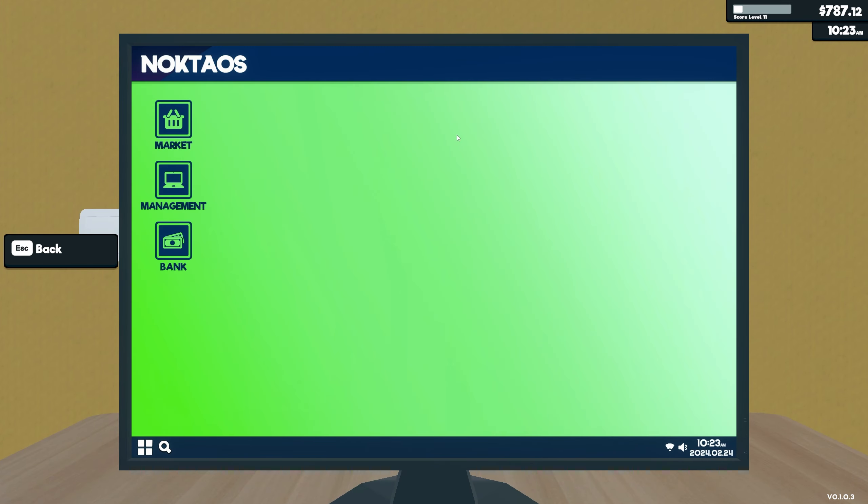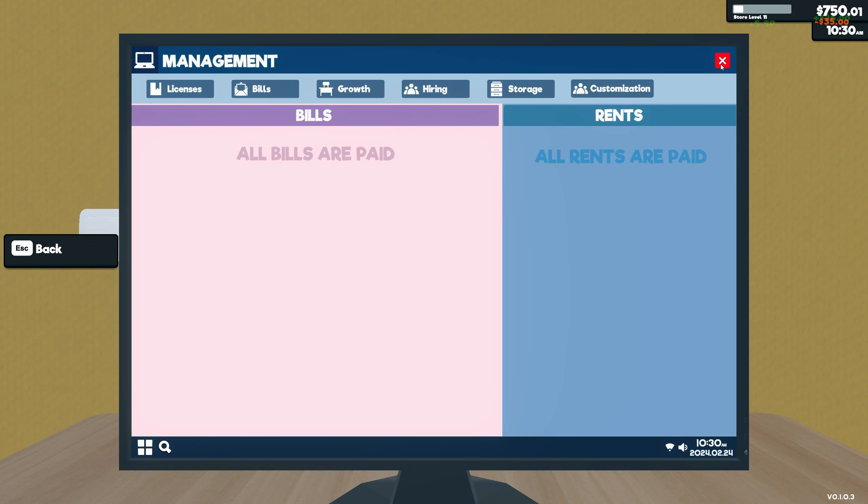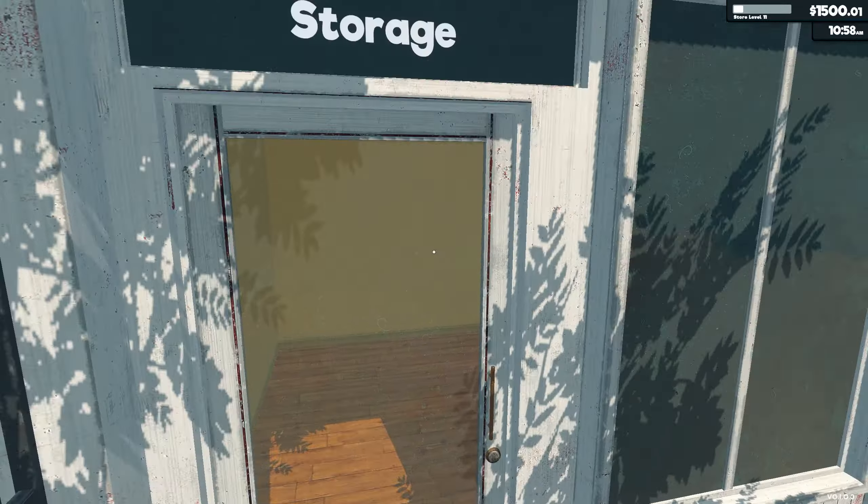What's going on guys, welcome back to another episode of Supermarket Simulator. Last episode we got a ton of progress done — we got some more shelves added, some more fridges, we got our first cashier, our first employee, so that is awesome. We got a ton of products still here sitting in our inventory, basically waiting to be put out, and we're making some great progress.